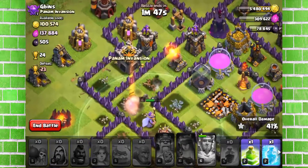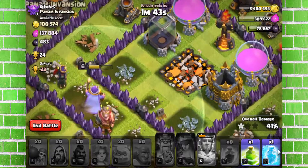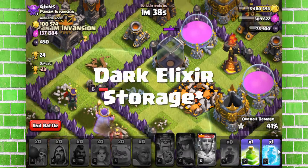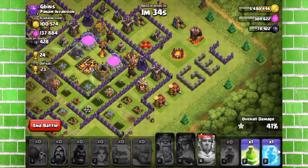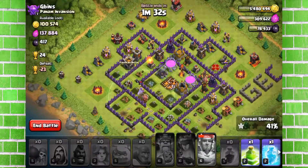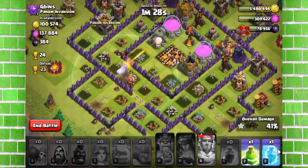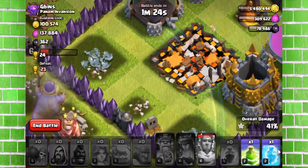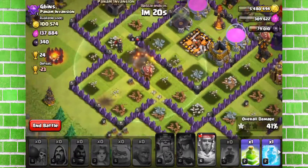The Grand Warden will do a bit of damage to the Dark Elixir storage. We'll wait for him to get killed by the mortar while he's destroying the Dark Elixir drill. It was a pretty fine raid. The valkyries did a fine job and the Archer Queen did take out the Town Hall, which was great because it was three spaces away from the wall. Couldn't take out the two elixir storages though.